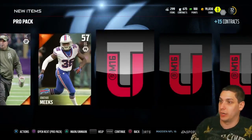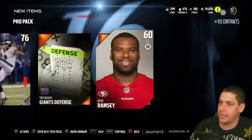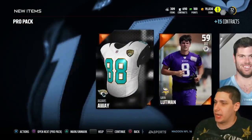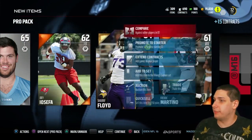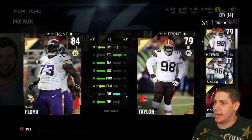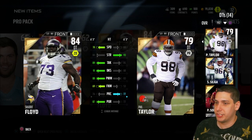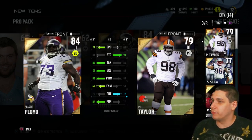We went from a 70 overall to whatever we go to now. We get another defensive tackle, so we've got a couple of defensive tackles opened here. We get Jaguars away jerseys — I actually kind of like how the Jaguars jerseys look now. We get another defensive tackle: Sherrif Floyd. This is definitely our best defensive tackle we've opened. Compared to Phil Taylor, look at that power move — the finesse move is even better, pursuit is better, block shedding is better, speed is better. Sherrif Floyd is kind of a beast. We might be going Phil Taylor and Sherrif Floyd in the middle of our defensive line.